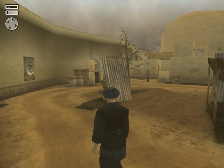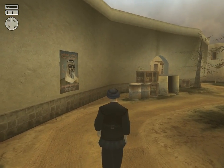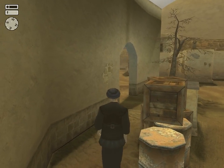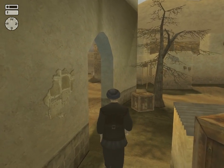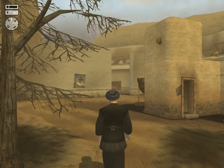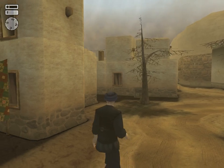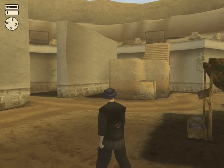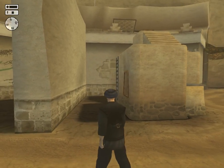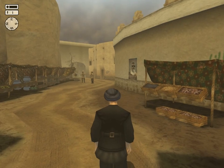There is also a ladder here which you can use to gain access to the guard's quarters. However, if you are dressed as the Colonel, you can just walk in there and take the sniper rifle and walk around town with it — the guards won't start shooting at you. Let's go into the bazaar. This is how we gain access to the roof, and all those open windows allow you to snipe the Colonel.